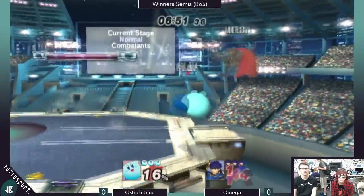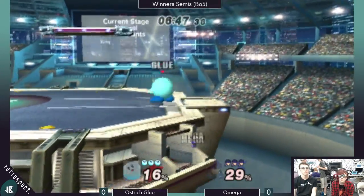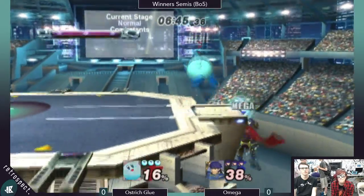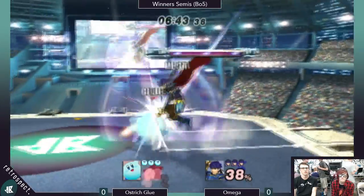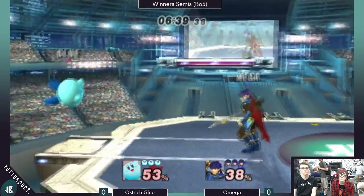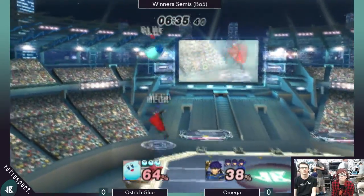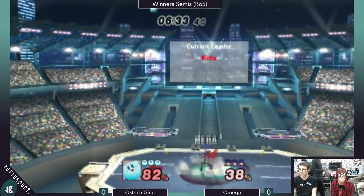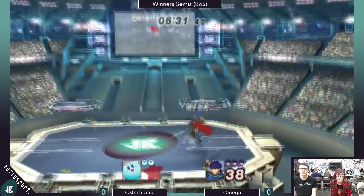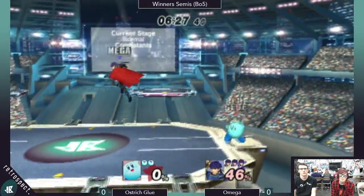Glue can go deep pretty comfortably. That's a tough up-B edge guard, but in the process he got some good percent. The second hit of up air is so strong — I think it's stronger than Fox's up air. Yeah, it's a really good move.